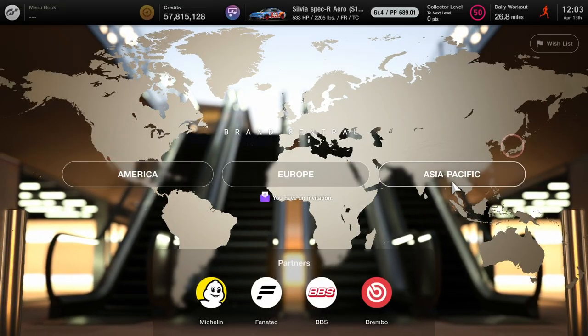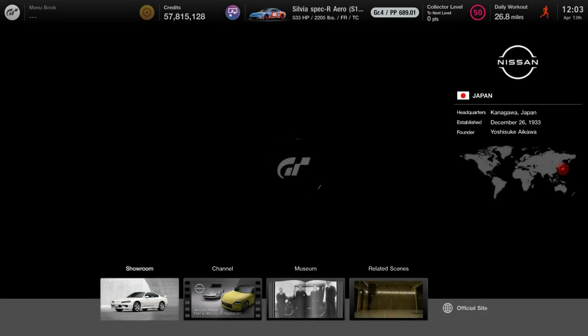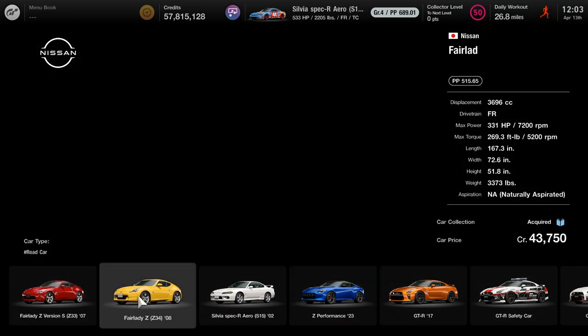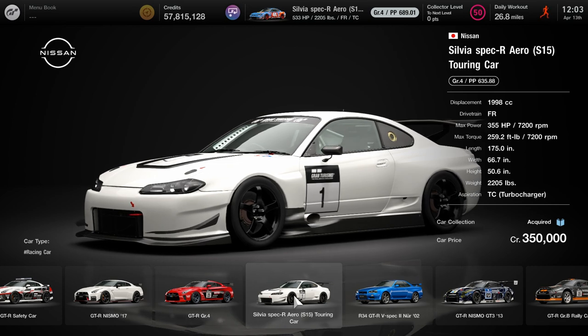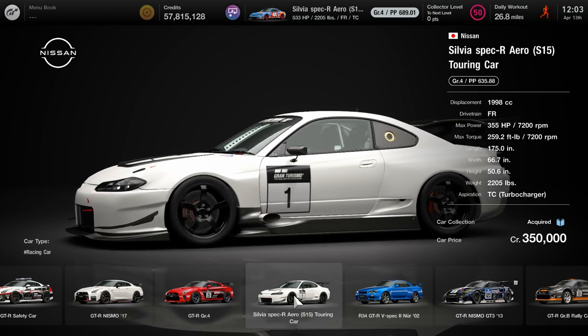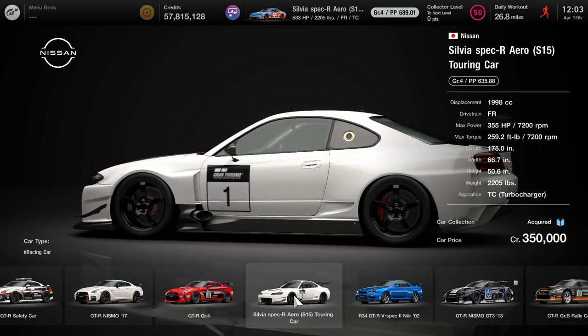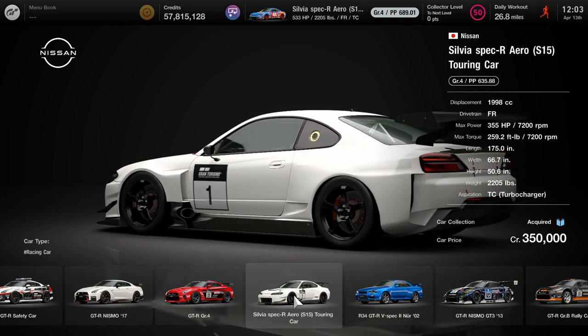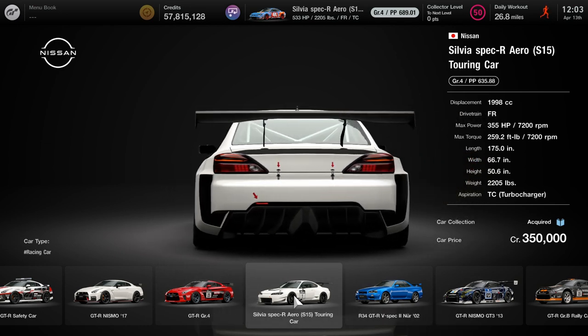The main best car to do this is going to be at Brand Central. It's going to be the Nissan Spec Aero R — the grade 4 race car. Here it is right here. It's going to cost you about 350,000 credits. So if you want to make your own AI event like I have done in the past, if you want to buy 20 of them, it's going to cost you a pretty good bit of credits.